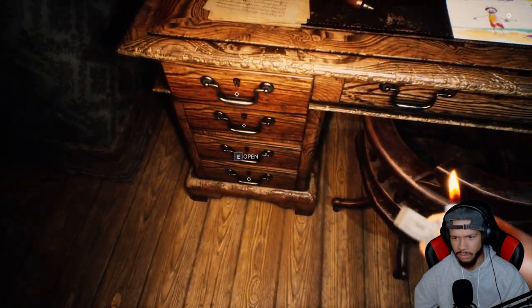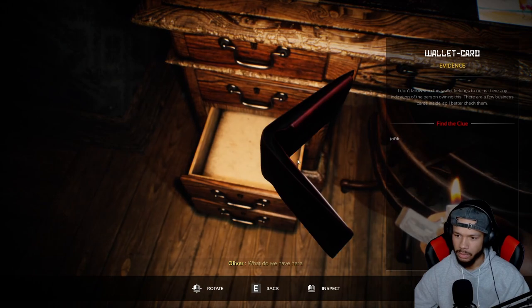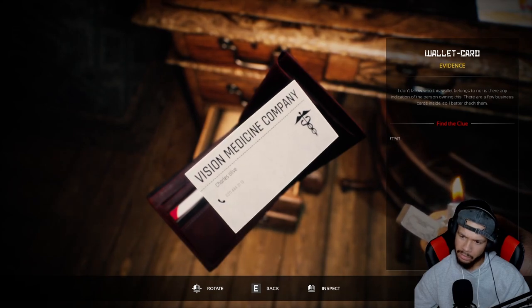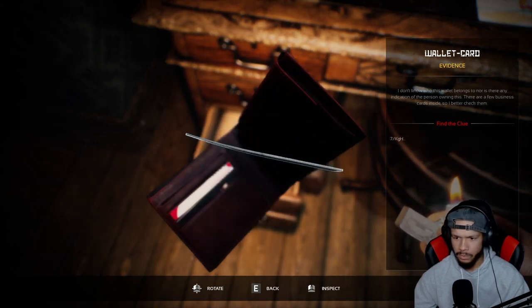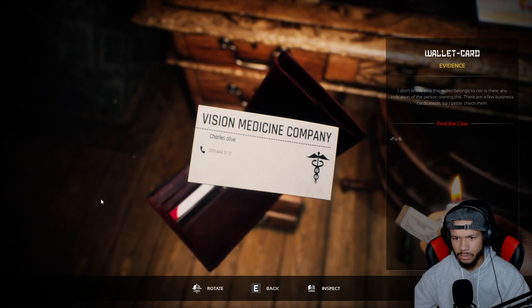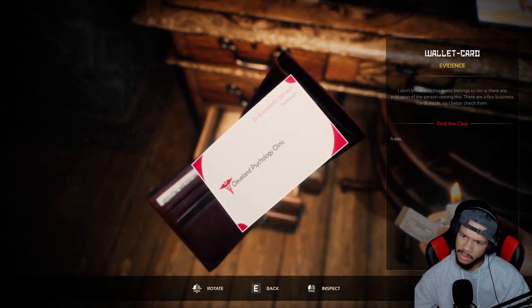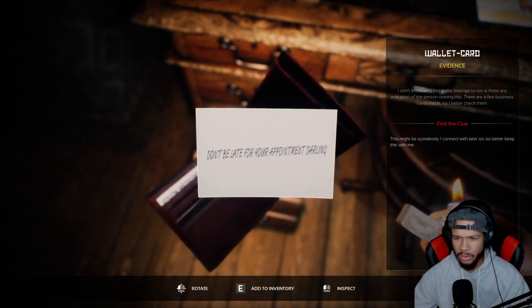Back to exploring to see if we can find anything. A wallet — what do we have here? There you are — Charles Olive. Hold up. There's another card here. Dr. Elizabeth — 'don't be late for your appointment, darling.' This might be somebody I can connect with later on — better keep this with me.